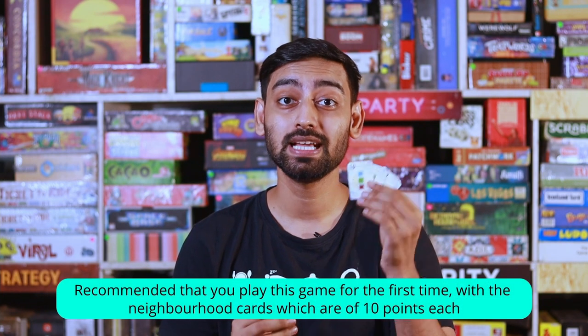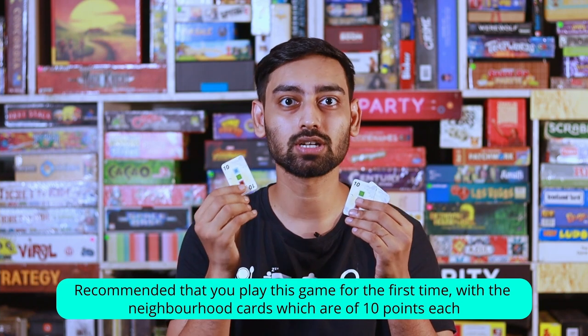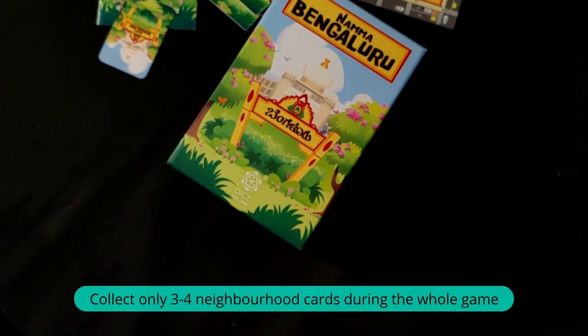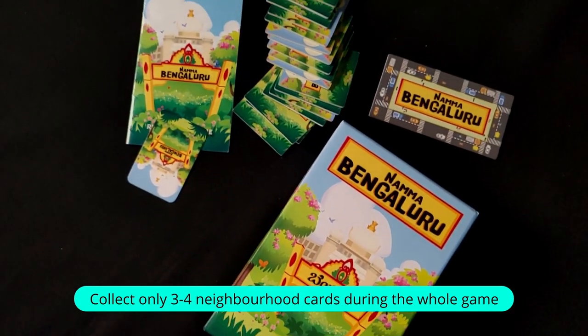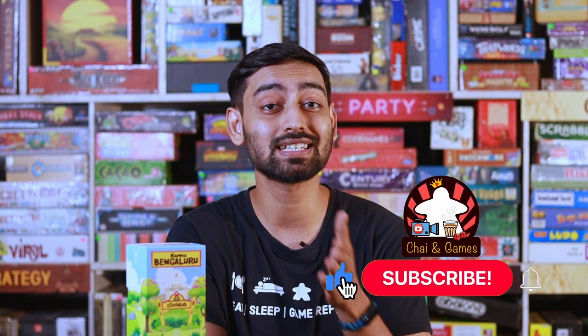The publisher recommends that when you play your first game, play with only the 10-point neighborhood cards. Also during the whole game, try to collect only 3 to 4 neighborhood cards. And that's how you play Nama Bangaluru! If you like this game and want to check out more from the publisher Dicetoy Labs, I'll leave a link in the description below. If you want to see more videos of Indian board games and other international board games, do like this video, subscribe to my channel, and check out all the previous videos.